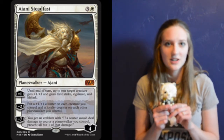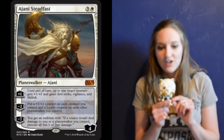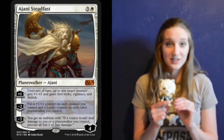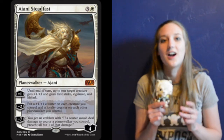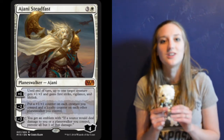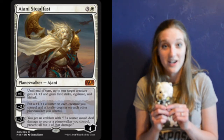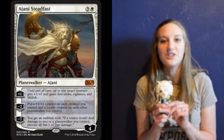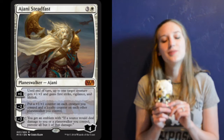His minus-two ability: you get to put a plus-one, plus-one counter on each creature you control, and a loyalty counter on all of your other Planeswalkers you control. How sweet is that? I think this is the first time any card has ever added more loyalty counters to a Planeswalker, and that is awesome. Can you imagine the combination of a Johnny and an Elspeth? That would be so sick — you can easily get her emblem really fast. It's ridiculous.